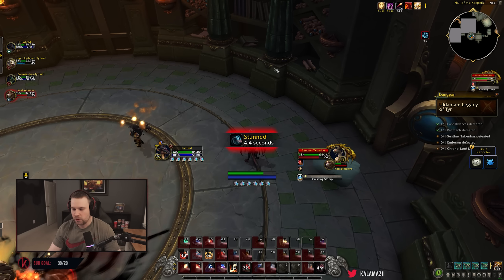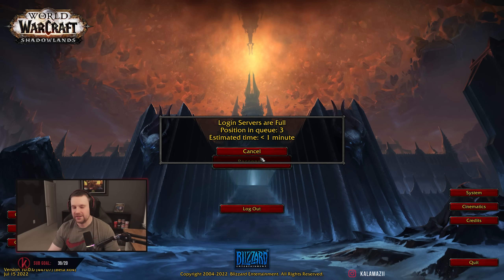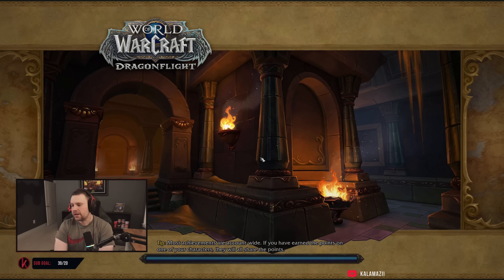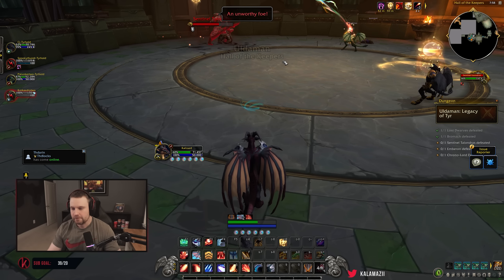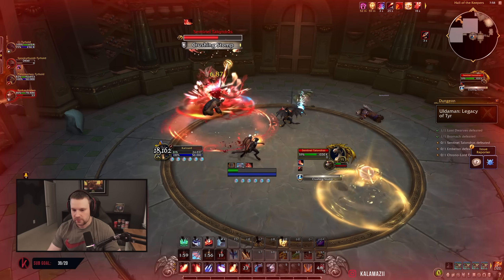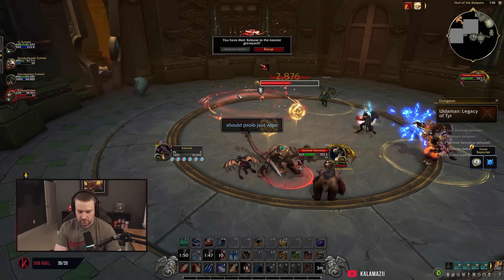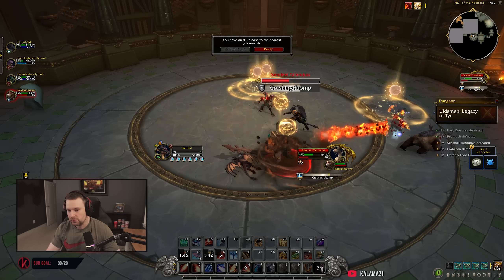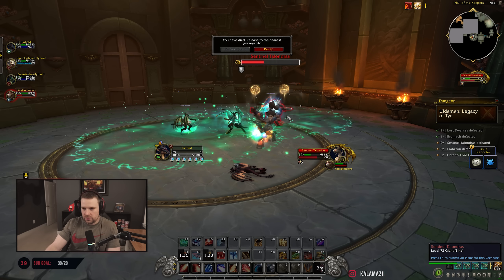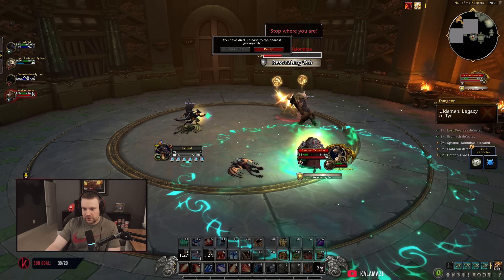I don't know what the orbs are — they just stun you if you get hit by them. Are you supposed to grab them, or drag the boss? My client is hitching like 10 seconds at a time right now. DC'd again. Whenever you get back in, be ready for aggro. The Evoker's been pretty fun — I've enjoyed it. I got back in, was stunned, got knocked back, and DC'd again. What does the little orb do?